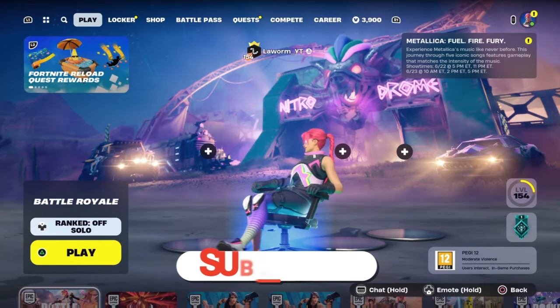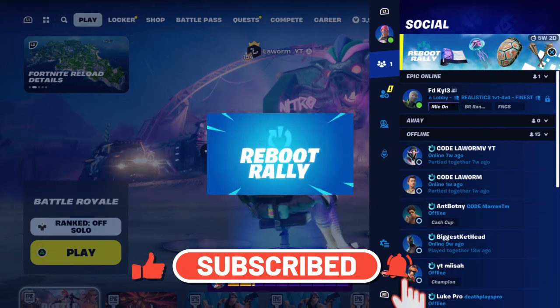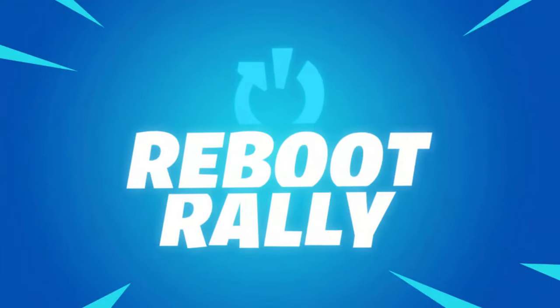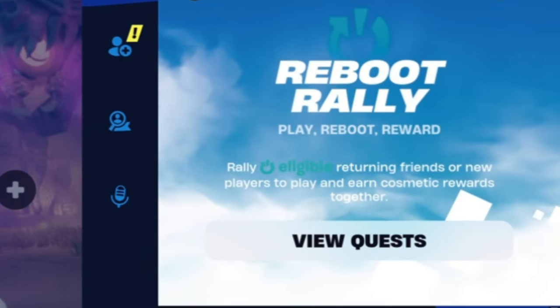Hey, it's Worm. Today I'm going to show you how you can unlock some free items in Fortnite. As you can see, there's a new event happening called Reboot Rally. It's pretty much just bringing people back to Fortnite who haven't played the game for the last 30 days — they're going to have a reboot sign next to their name. To get started, we're going to click on quests and see what we have to do.